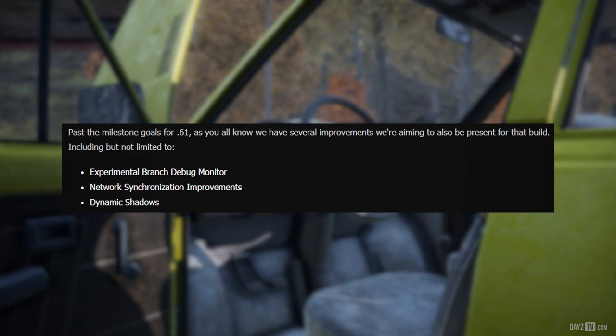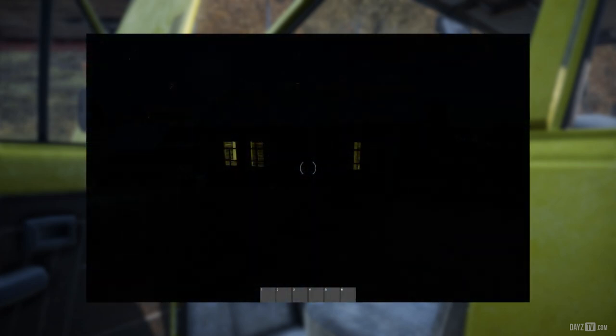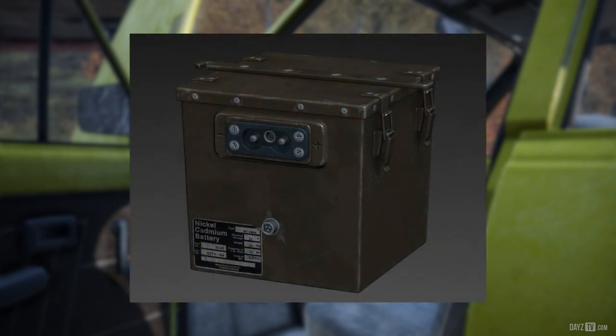Brian's given the go-ahead, so here's the experimental branch debug monitor and a new screenshot on the Trello board for dynamic shadows — as we can see, the light is inside the building with no leakage outside apart from through the windows. Looking good. We'll also throw a new upload to the Trello — a new battery. Pop quiz: what the hell is this battery used for? Let me know in the comments below.